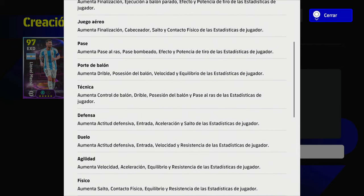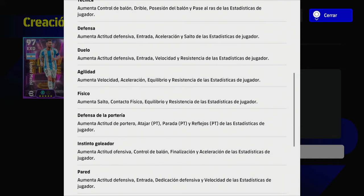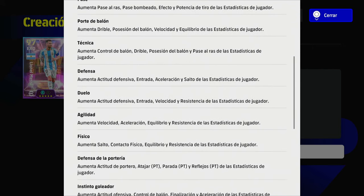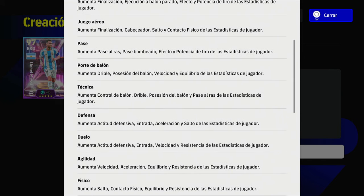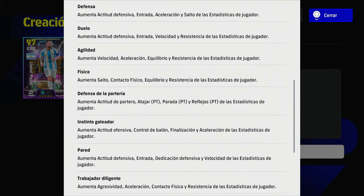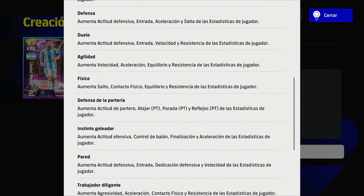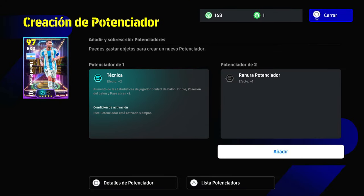We have several types of boosters — passing, ball control, technique, defense, agility, physical, goalkeeper. There are around 17 types of boosters that can help us. It will depend a lot on the tokens we have to decide whether to go random or craft and select the one we want. With random you need a lot of luck. The good thing is that you can overwrite it. There we have the options for all the available boosters.